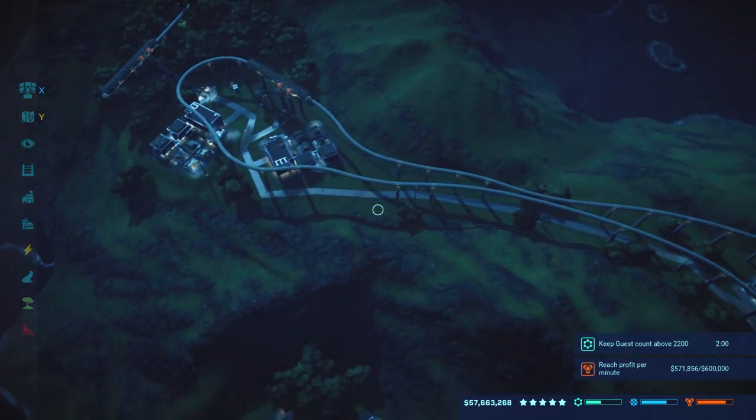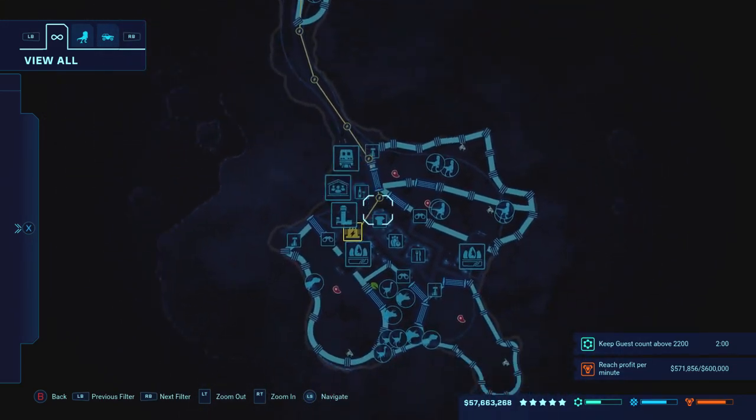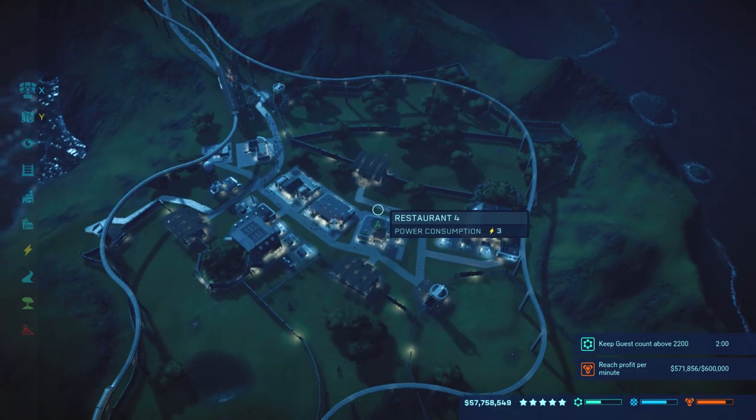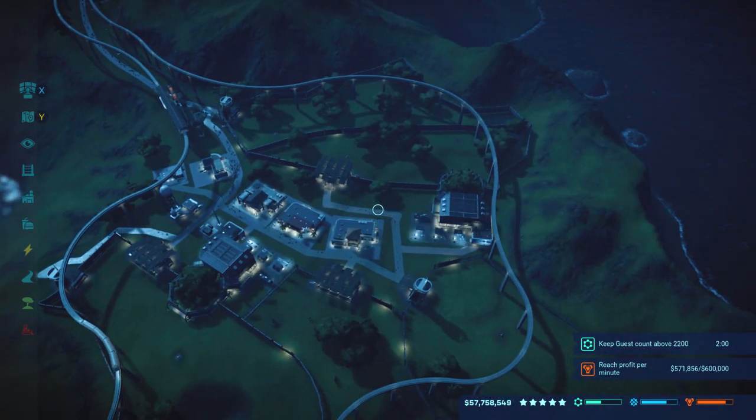Another thing that is crucial to your five stars is the monorail at the entrance, connecting to both parts of wherever you choose to put your attractions.